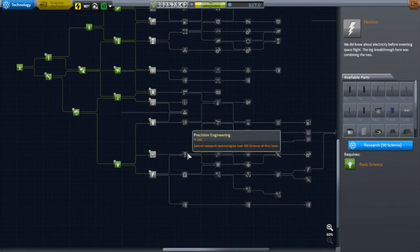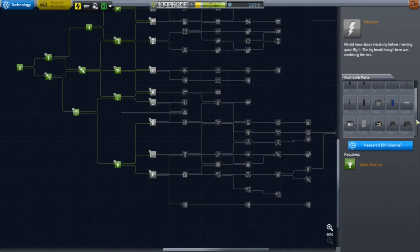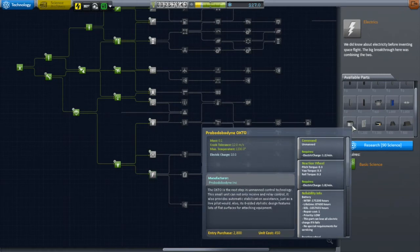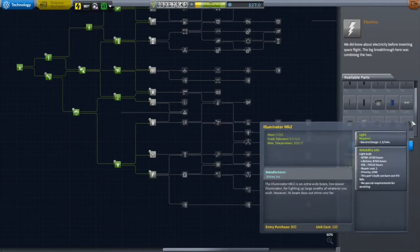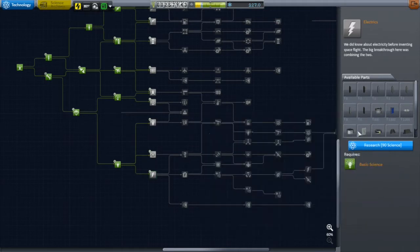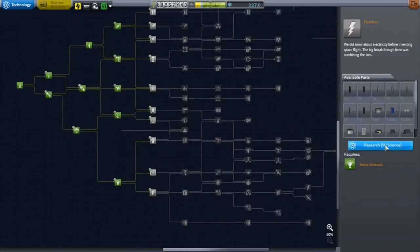Tier 5 represents the end of what I'm able to do with the Tier 0 Research and Development Center. I won't be able to go to the next level until I upgrade the R&D Center, which is an expensive proposition. But there are a lot of science nodes here to unlock, a lot of tech. The one I'm really eyeing is the electrics node — it gives me better batteries, solar panels, but most importantly it gives me the Probodyne Core, which allows me to have SAS enabled on my unmanned probes.